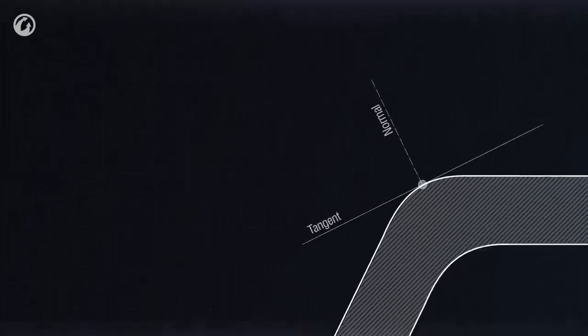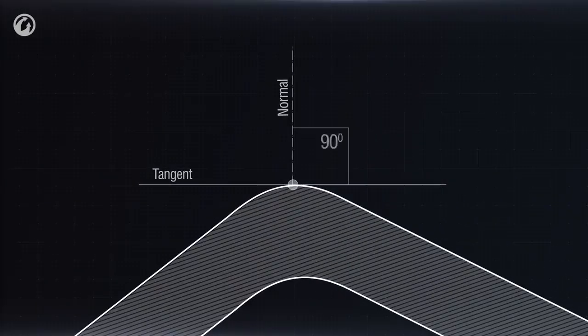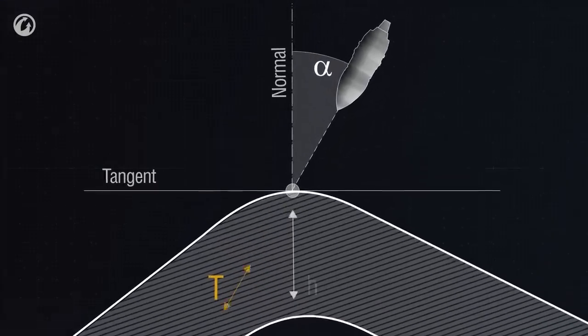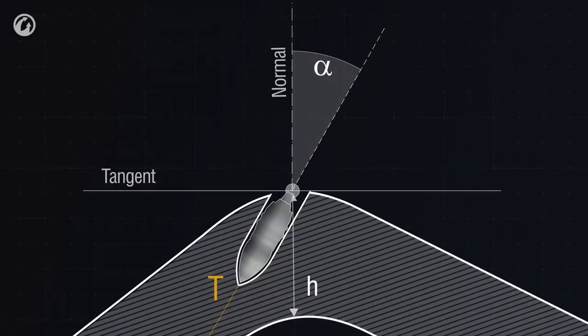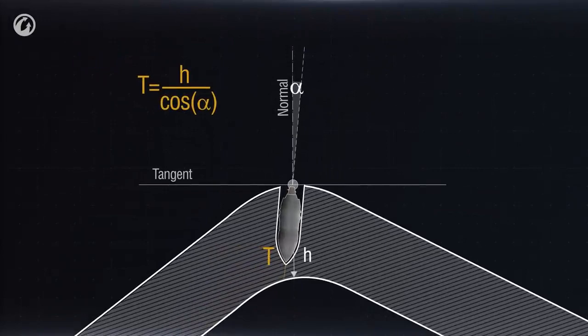Let's take a point on the armor and draw a tangent and a normal through it — speaking simply, a perpendicular line. The shell's angle of entry is the angle between the normal and the projectile's trajectory. In this case, the shell has to penetrate a much thicker layer of armor. The relative armor is calculated as the ratio of the nominal armor thickness to the cosine of the entry angle. The smaller this angle is, the higher the chance of penetrating the armor, and vice versa. Geometry — 7th grade.